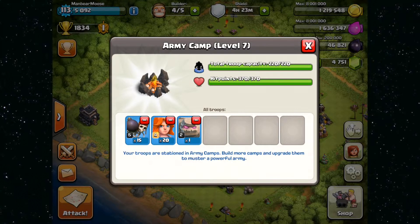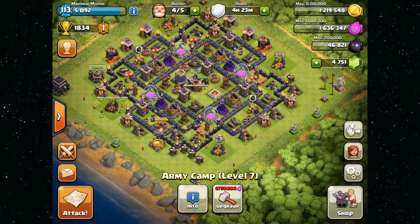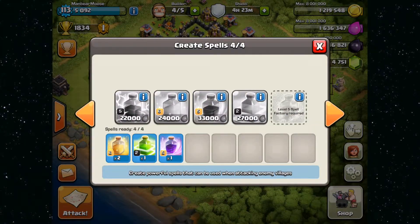I didn't want to go with all Valks or all Hogs like the last video, because I'm trying to find a decent attack strategy. I know the last video I was happy that we got so much loot, but I wasn't really happy with what base we did take. Today we're looking for a pretty upgraded Town Hall 9 that will give us a little resistance. For spells, I brought one jump spell, two heal spells, and a rage spell. I'm not sure if that rage spell is a good idea or not, but I'm going to have to find out.